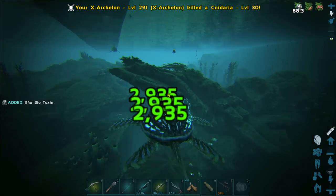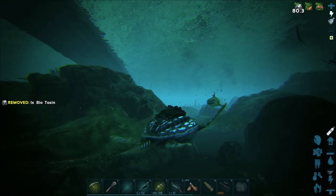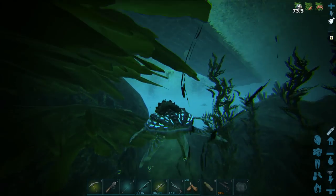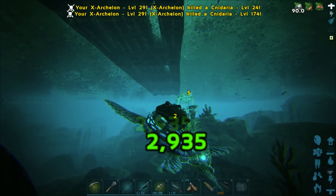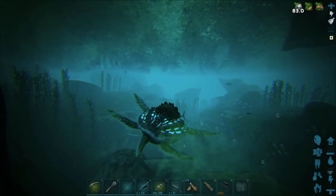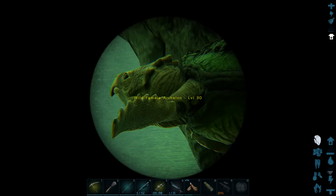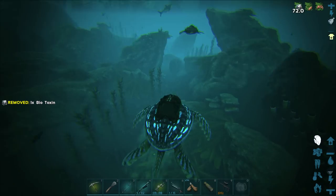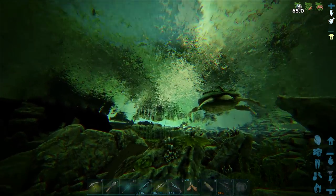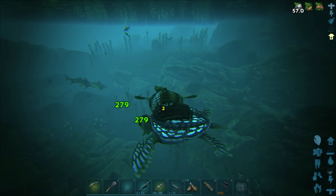If you want something to collect biotoxin, definitely tame one if you've got Archeditions on your server — but if not, they're definitely very grindy tames. I forgot how basic they were. All the Archeditions creatures have been really, really cool and do a lot of different things — that's the draw of the mod for me, every creature is really unique and crazy looking. There's the regular one by the way — obviously fairly basic. You want to go for the X ones because they look a bit cooler with that cool eye. Definitely tame up an X one if you want them.